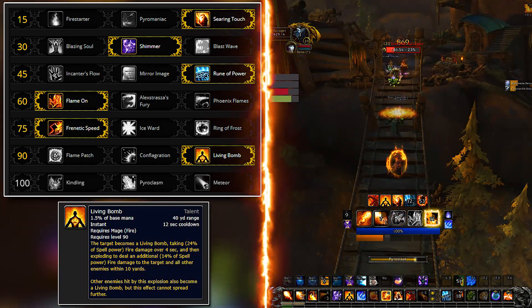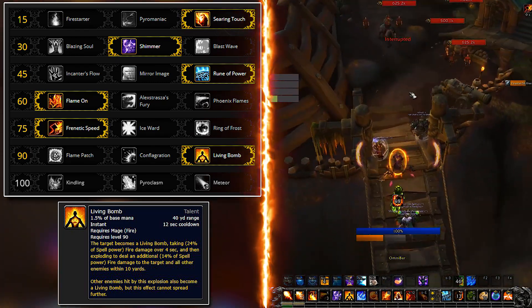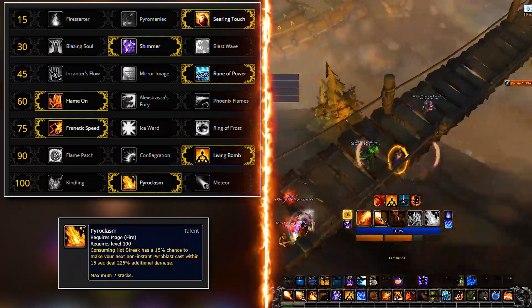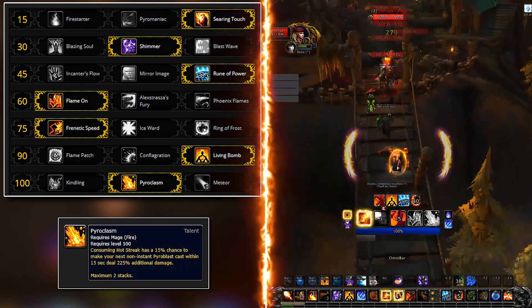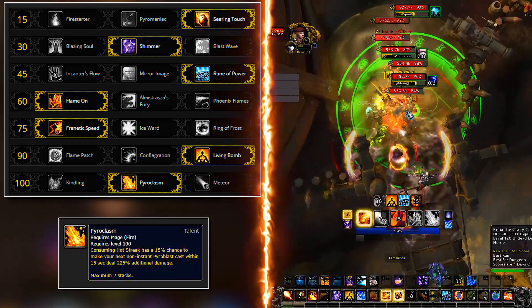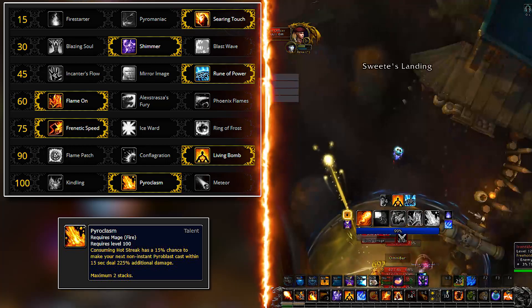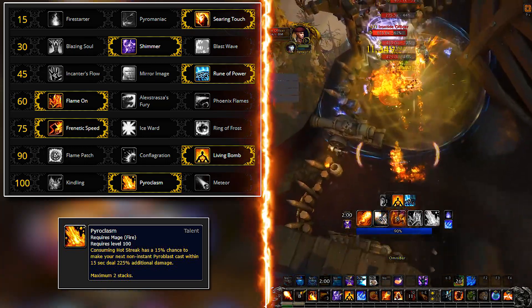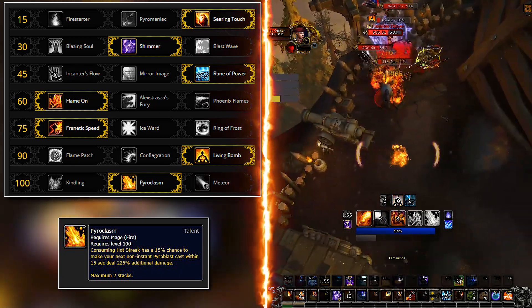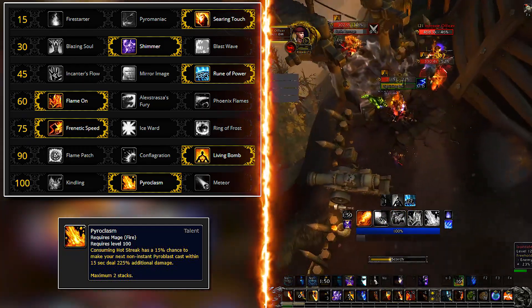We've reached the last row where we again have a few options. First on the list is Pyroclasm. Pyroclasm transforms our Pyroblast into a super Pyroblast, but you have to hard cast it. Hard casting means you literally have to sit through an entire cast time — it doesn't work when you do instant Pyroblasts. The reason this is good in AoE, even though Pyroblast is not an AoE ability, is because of Ignite, our mastery dot that can spread, and we will talk about this a bit later in the video.